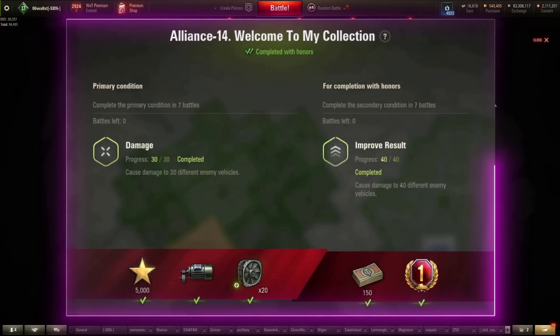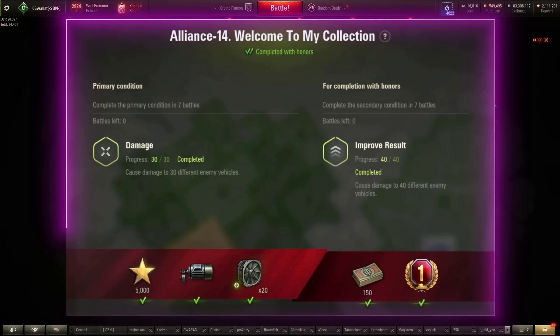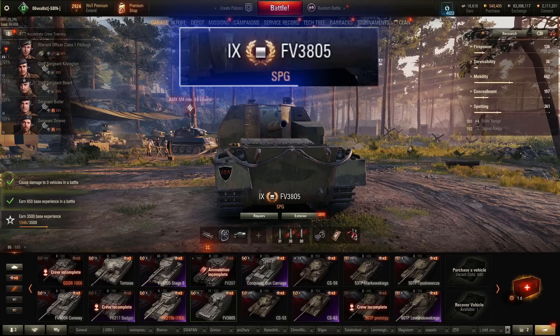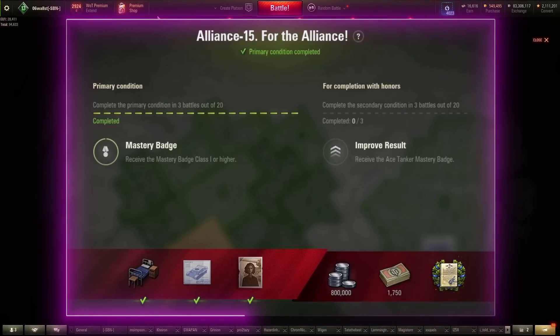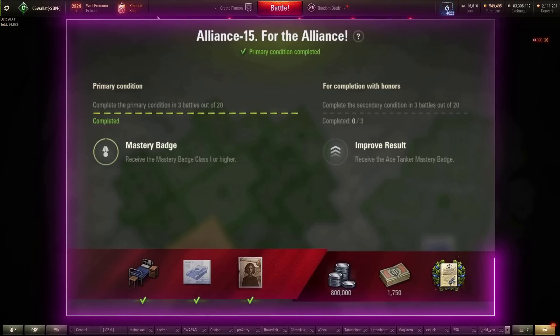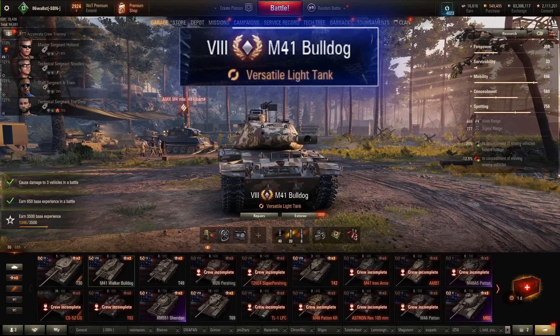Alliance 14: cause damage to 30 different enemy vehicles in 7 battles — again, one for the stock gun FV3805, easy as you like, just hit anything you see once. Alliance 15: First Class or higher, 3 battles out of 20; Ace Tanker, 3 battles out of 20. My pick for the ace here would be the M41 Walker Bulldog, due to its very low ace requirements. Make sure you start your 20 games with an ace — just reset the mission if you don't get one.